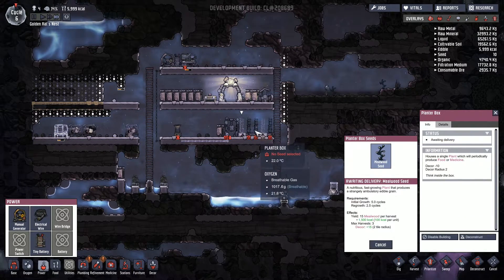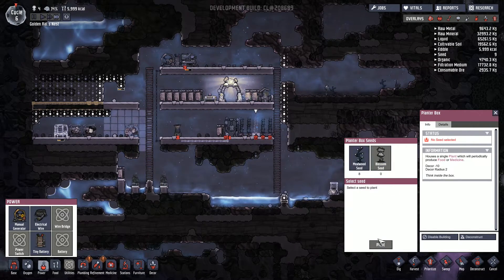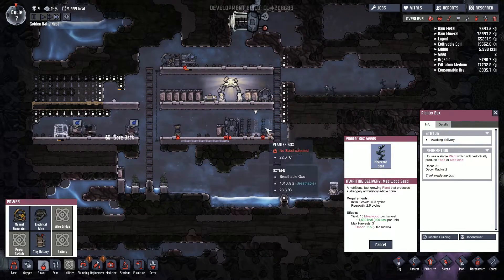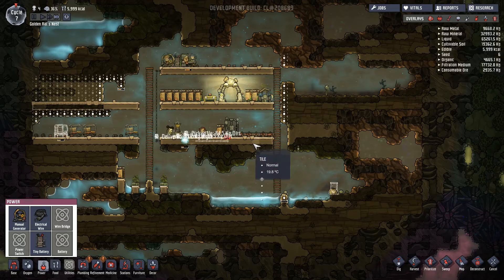We've got some mealwood seeds so we can plant things here as well. That is good because those will give us some extra food. Let's prioritise the building of this wire and everything under here because we want it done.